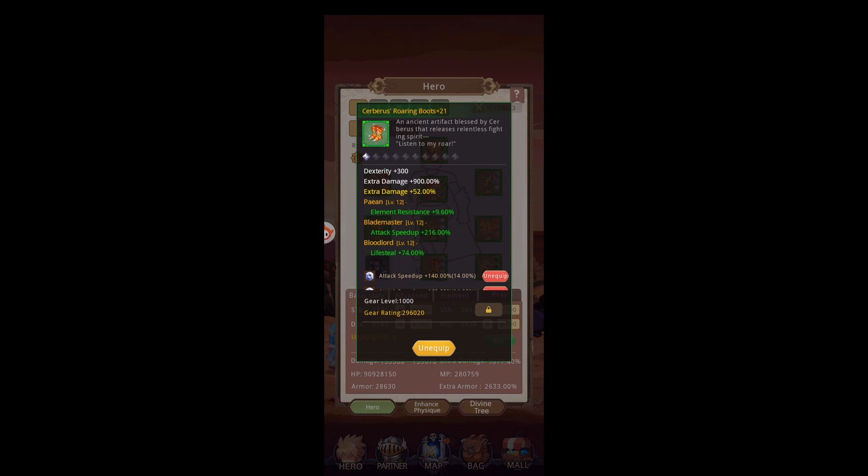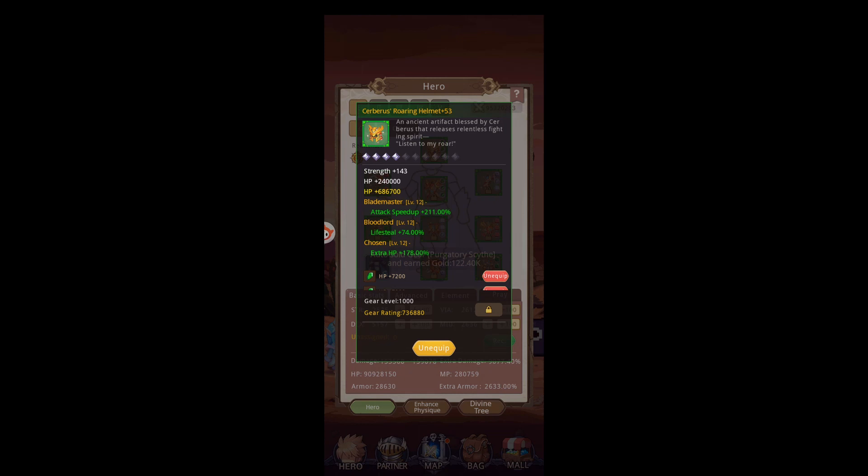Best stats to look for in each piece of armor. As you're pushing up — say you haven't beat Doom 100 yet or you're still not in Continent 2 — you're going to want to focus on Life Steal, as you can see on that one there, and Extra HP percent. Those are the two main stats you're going to want to look for in order to help you push further. That's going to be Normal, Expert, and Hell.